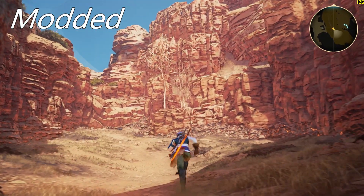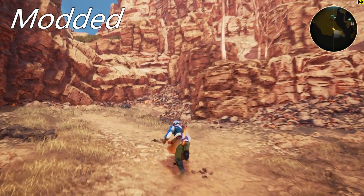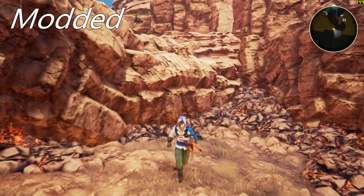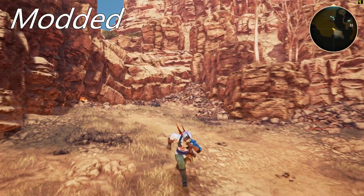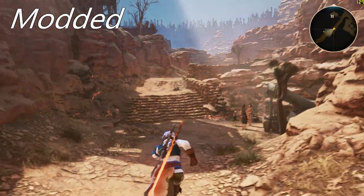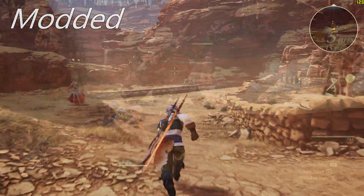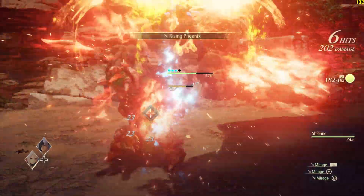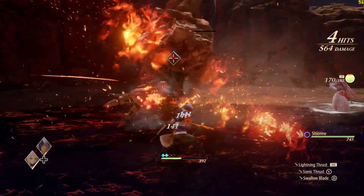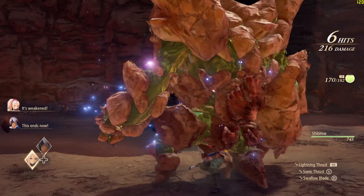Lucky for us, this game uses Unreal Engine 4, so changing some parameters for a higher draw distance is as simple as finding the right file and making one little change. You don't need to download anything, you don't have to install any extra fixes, and from what I can tell, it has very little performance impact. Now one thing to keep in mind is that this won't fix the way NPCs pop in, because that doesn't necessarily tie into making graphical changes — it's got to be something the game is doing on a deeper level. I haven't found a fix for that yet, but even just this change I'm going to show you today is so transformative, I highly recommend that everyone plays the game this way.